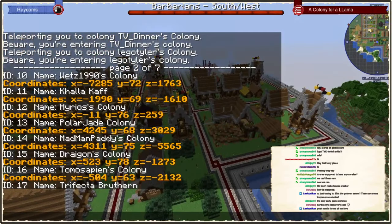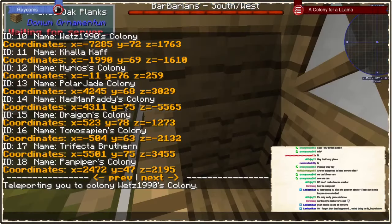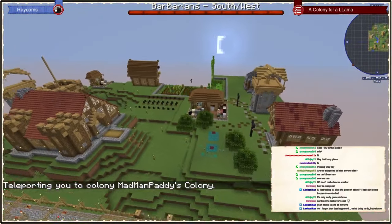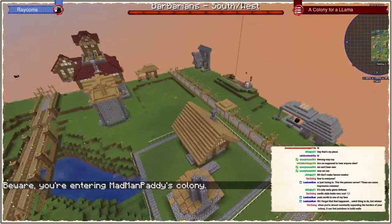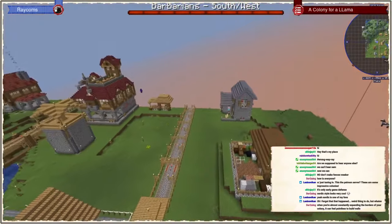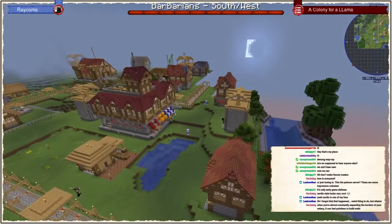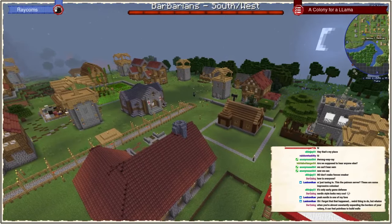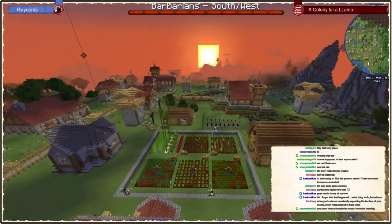Polar, Jade, Madman, Paddies' colony next. So we got a medieval colony here — some nice paths. When you're almost constantly expanding the borders of a colony it can feel pointless to build walls, but it's kind of like medieval cities — they have different levels of walls, inner walls and outer walls. Very nice.